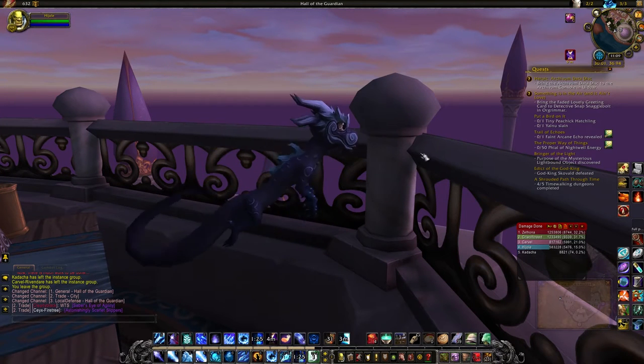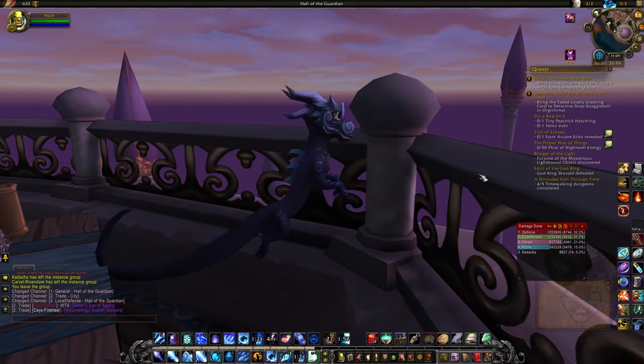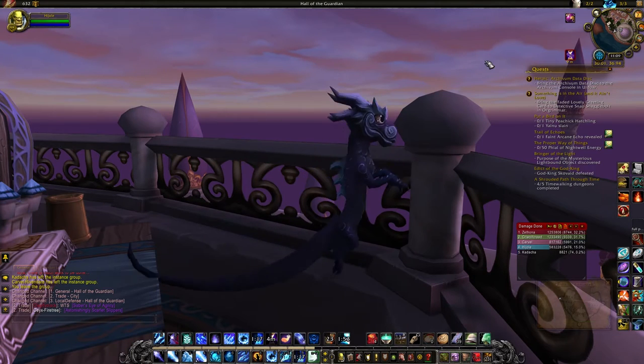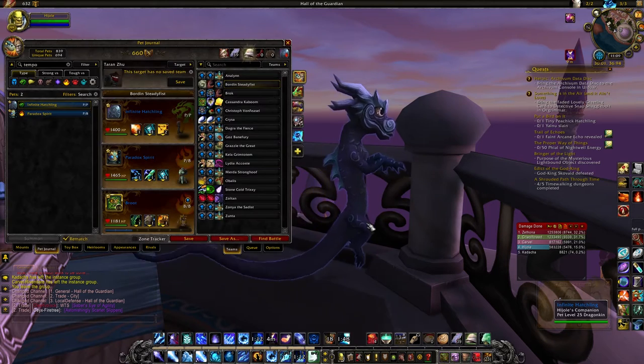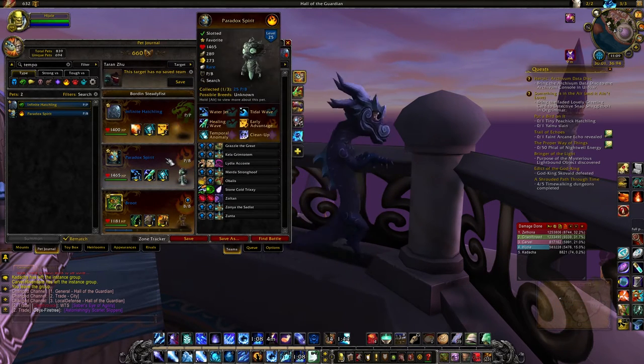Good evening everyone, Gumrath here with Gumrath Games. Tonight I wanted to talk about one of the brand new pets that came with Time Walking. I was lucky enough to have a good chunk of badges saved up and I purchased myself an Infinite Hatchling as well as a Paradox Spirit.